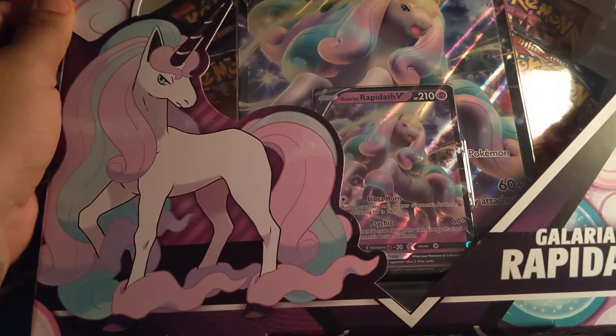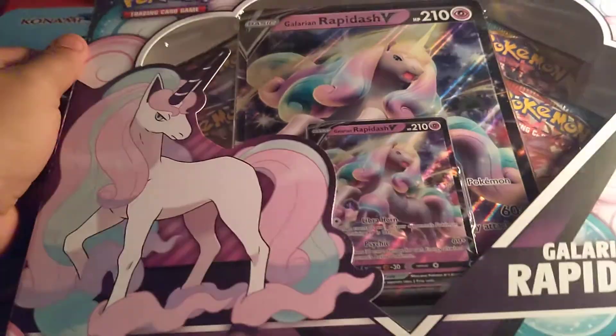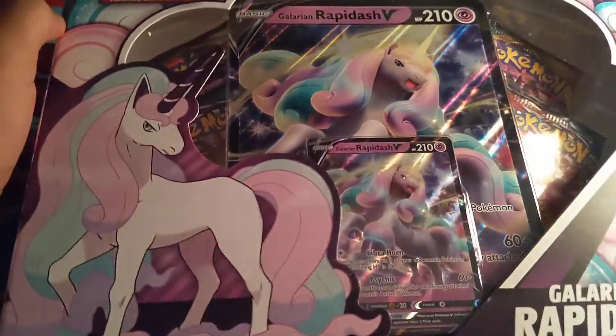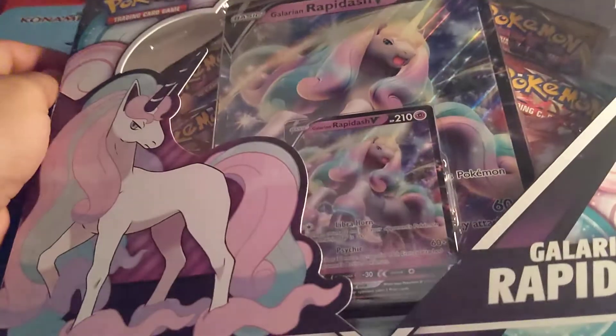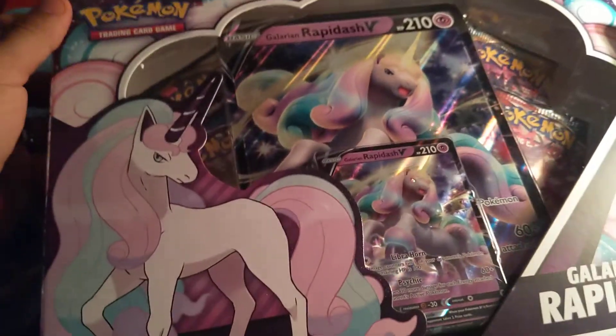What is up guys — end cards today we're going to open up this Galarian Rapidash V box that we got from Best Buy. Let's crack into it and see what kind of pulls we can get out of the box.